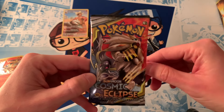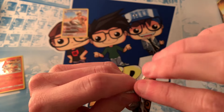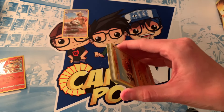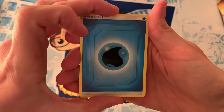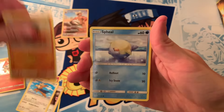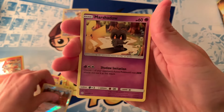Next pack is the Solgaleo and Lunala pack. There's another code card. I'm really enjoying the pulls out of Cosmic Eclipse — it's really nice to actually get good pulls out of a pack and not just regular rares or hollows all the time. We got Floette, Roxy, Herdier, Trapinch, Spheal, Passimian, Rowlet, Lillipup, a Reverse Holo Stufful, and a Marshadow Regular Rare.